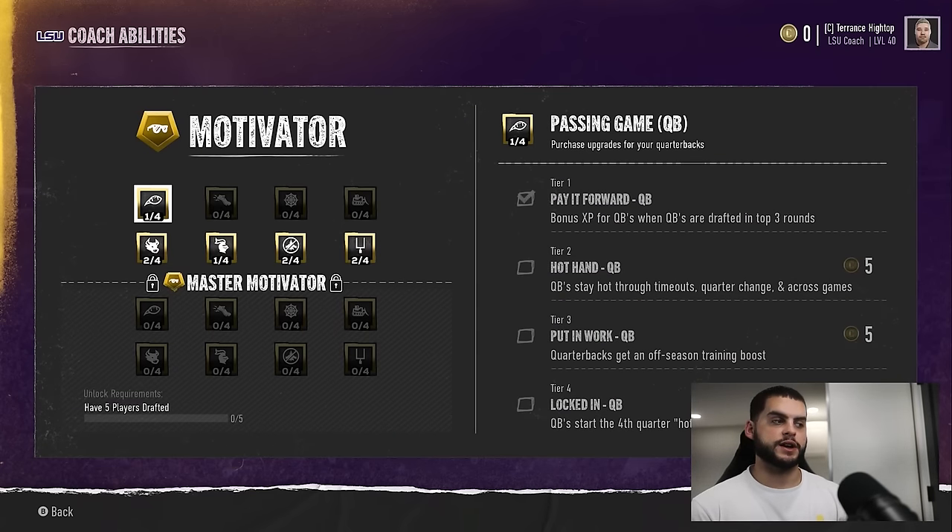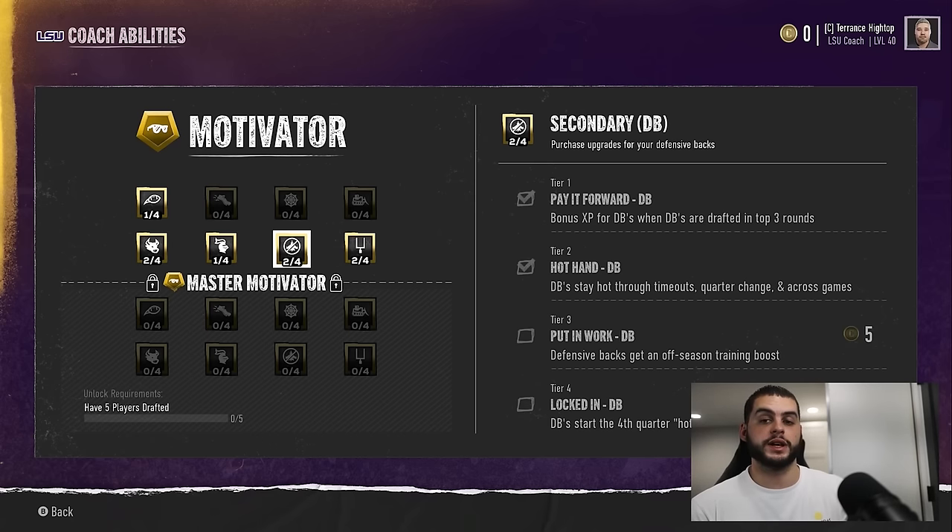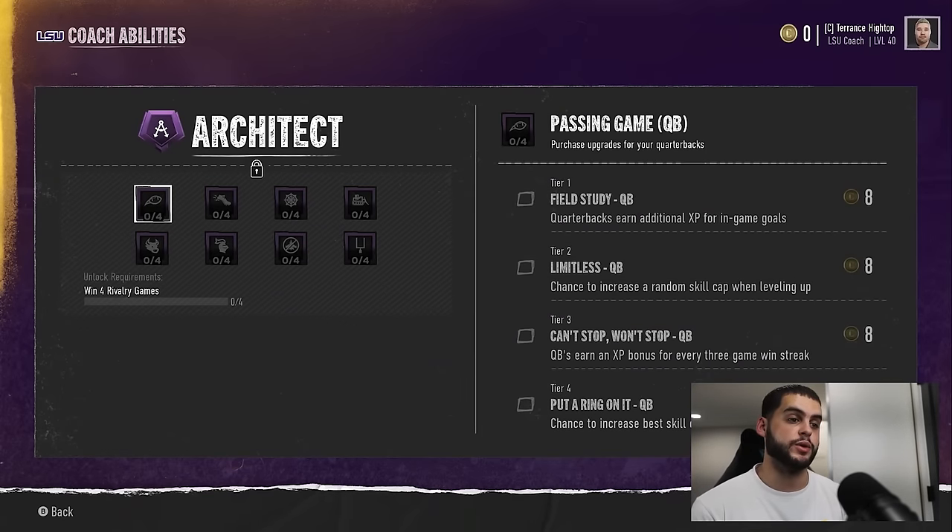When prioritizing development, the next most important thing is to make sure you are using your coaching packages. A lot of people forget about these. Under Motivator, the first four options give great bonus XP for players. Quarterbacks get an offseason training boost; across any position, that offseason training boost increases how much players gain in the offseason. If you have players with high stat caps and you have the boost enabled, it allows the offseason gains to go even higher. Forcing out players with bad stat caps and recruiting guys with good dev traits and open stat caps makes your roster ceiling skyrocket.